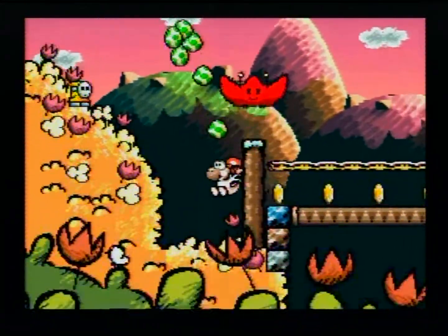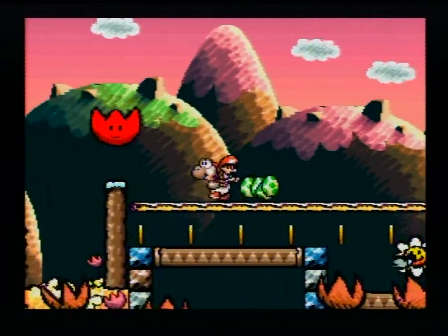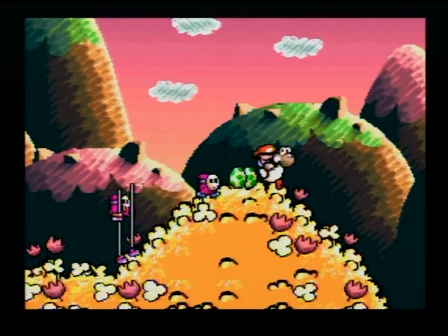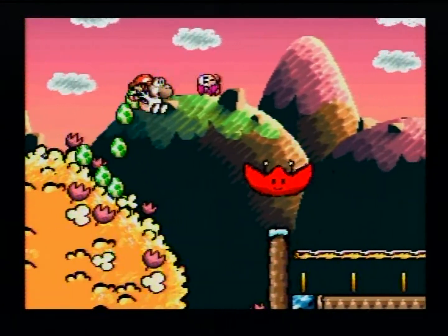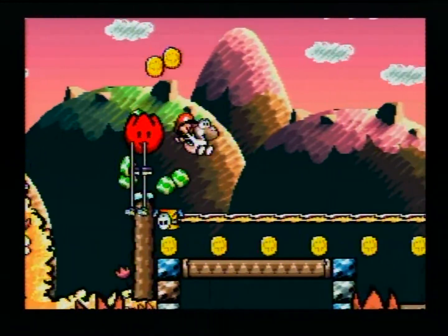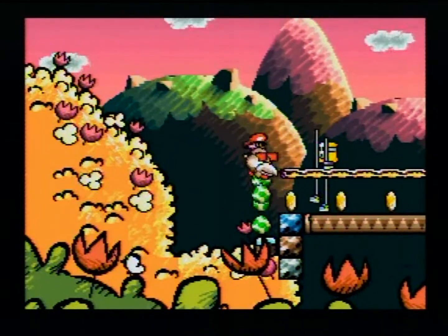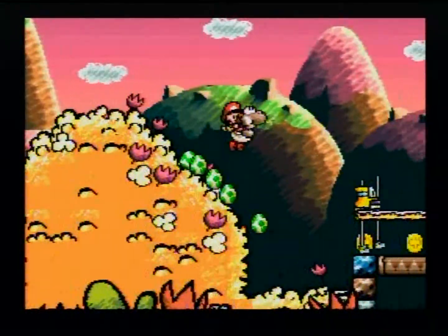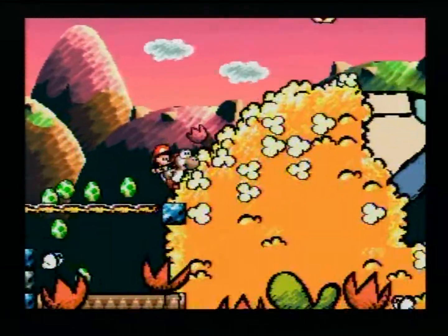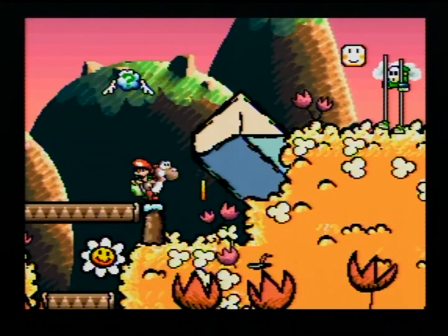Oh, I ate that guy — whoops. Okay, this time we're gonna make it. Yay! Now you need to go away — I see things down here. No red coin down there. Where did you come from? Boom, go away. Oh, there's no one over here — I was ready to kill it though.